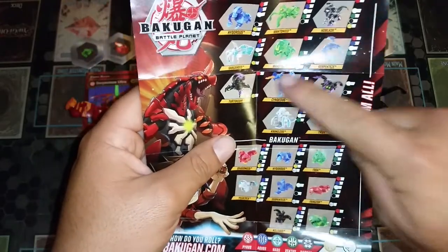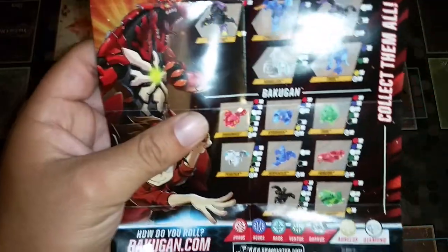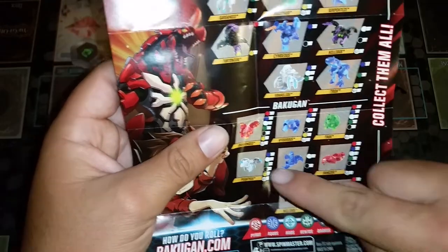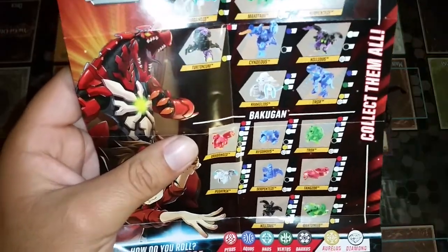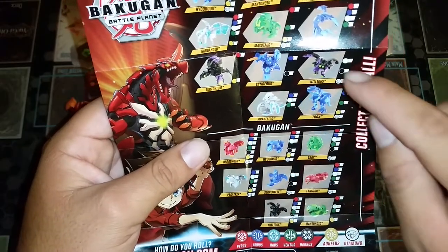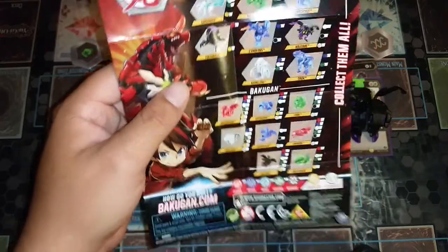The one I really want to get next is the humanoid-looking one and of course Trox but in green. I have to get it green or I will throw a fit — I'm kidding. If I had to pick a small Bakugan to use I'd use Dragonoid even though I'll probably get the Ultra. The ones that aren't Ultra versions here are Fangzor — I don't know if there's an Ultra version of him — and Pegatrix, which I know comes in the starter set. I really want Neelius in Darkus. Oh wait, he comes in diamond! Maxator in gold would look dope. I want to see Diamond Trox — I've seen him in gold and I really like it.